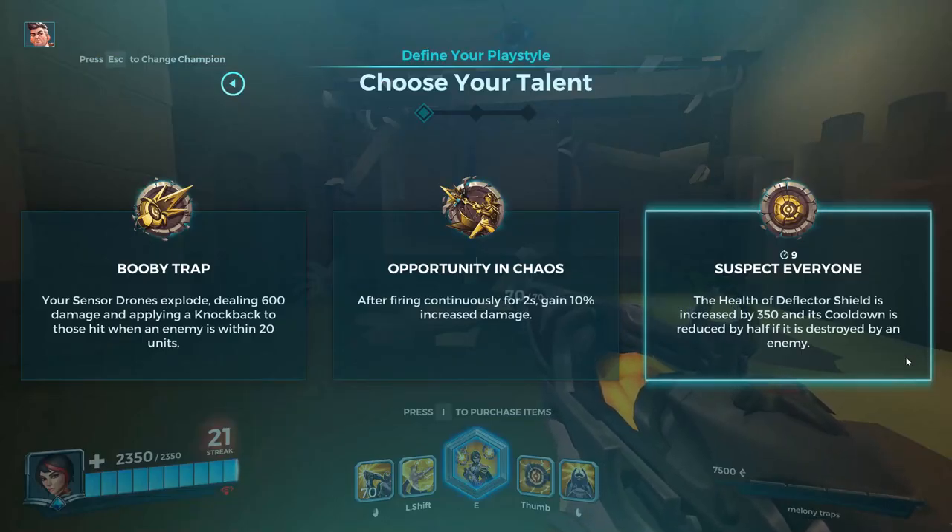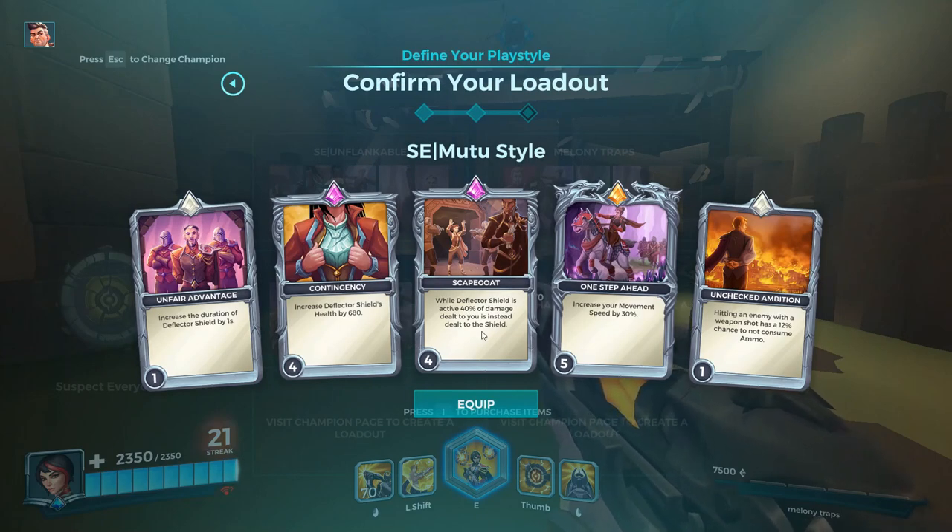Let me introduce you to Suspect Everyone. What this talent does is make your shields even more broken. Your time to kill is 1.8 seconds on a 2200 HP squishy. If their health is a little bit higher, you're just gonna add a little bit more time. You deal 170 damage every 0.14 seconds, meaning that if they've buffed their health to 2450, that's almost 2 seconds to kill them.